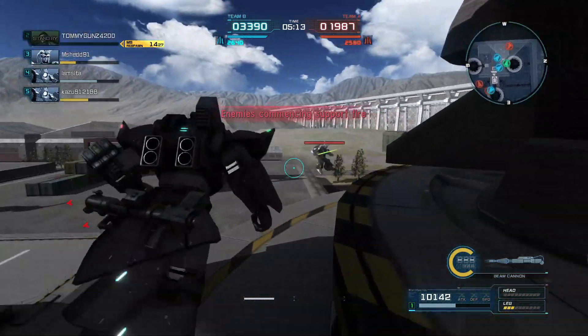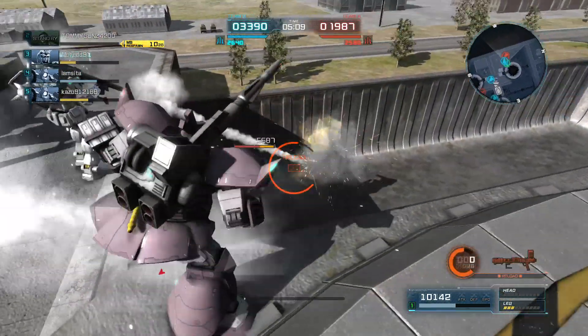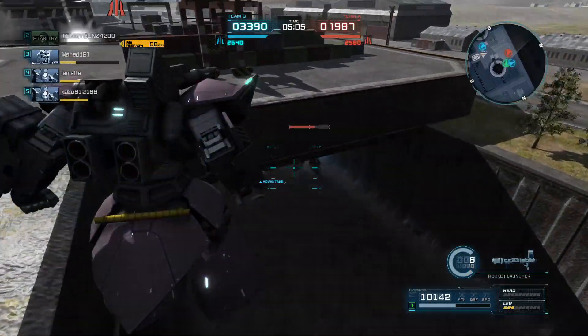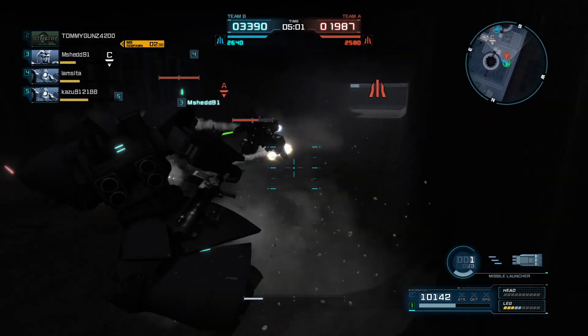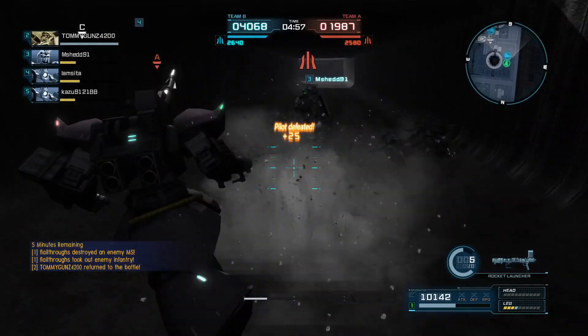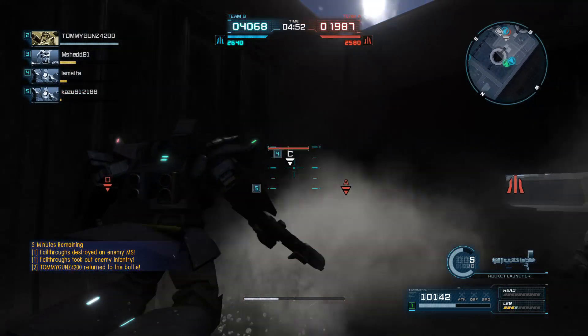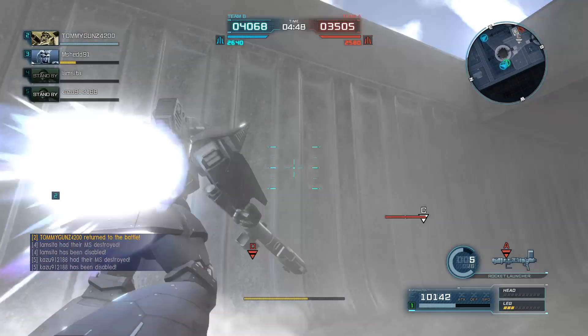That cannon — if I can land a good shot with that. Tagged it, almost 6000 damage. The Gelgoog Cannon's beam cannon is great. Missed that shot, it missed me. Trying to close with me, which I don't recommend. The downswing on this thing too is absolutely vicious.